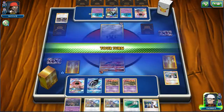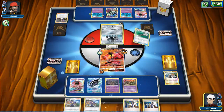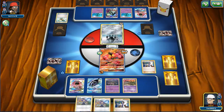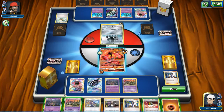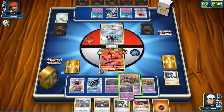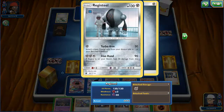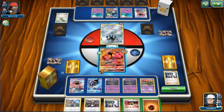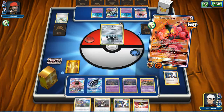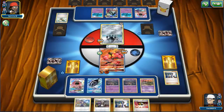I think now we evolve into Garbodor, Field Blower, Sycamore. We'll go ahead and Field Blower that, then Sycamore. Discarding all these good supporters I don't want to discard. And we didn't hit the Float Stone - that's fine. They're resistant to Fighting. Ouch. That guy's resistant. This looks like it's going to be a really tough matchup, even though I don't think this is an actual deck that's going to be played. We'll go ahead and Snipe onto this guy. Trash Lance and Garbatoxin are going to be super useful for us here, guys.